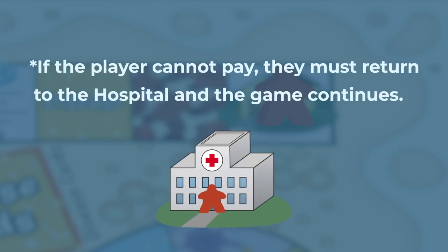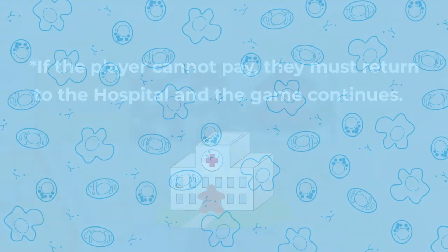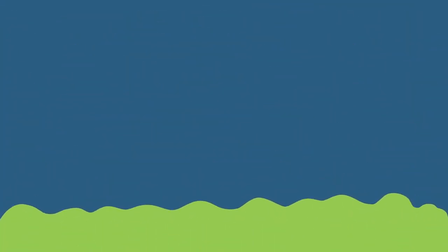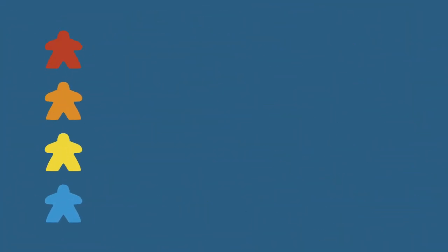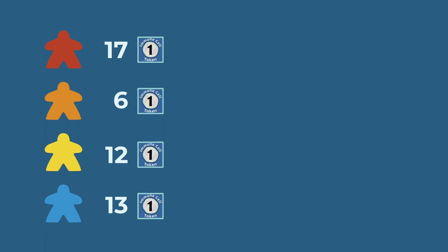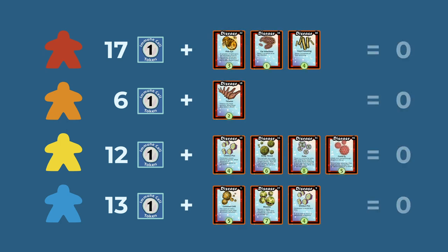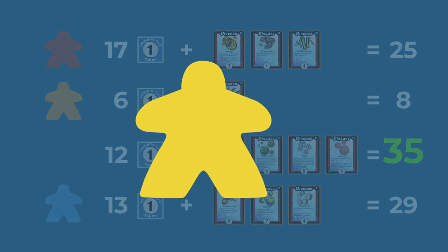If the player cannot pay, they must return to the hospital and the game continues. At the end of the game, players count up their immune cell tokens and the value of any disease cards they have in their hands. The player who has the most points wins the game.